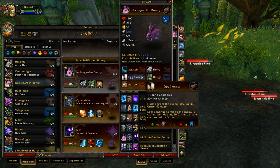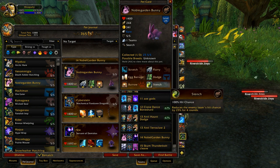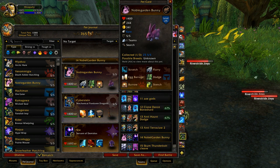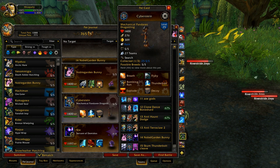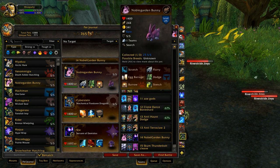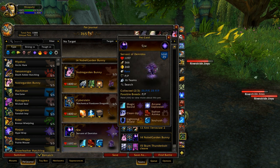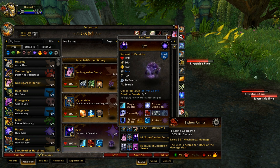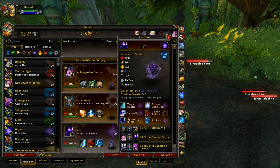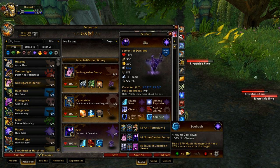So just Dodge and Burrow. I do kind of want to try Egg Barrage, but then you'd give up Dodge, which is his best ability. If only Egg Barrage was in the third row, I could probably give up Burrow for it, but not Dodge. His other two pets were chosen at random to be completely honest. I just had a team already set and replaced it. The Mechanical Pandaren Dragonling is a good pet. Servant of Demidas — not really, but I wanted to see how he would do, because he does a lot of damage with Soul Rush, Magic Sword, and Siphon Animus. He's able to heal up a little bit — not very good against the meta, but pretty good against everything else because of his insane attack power.